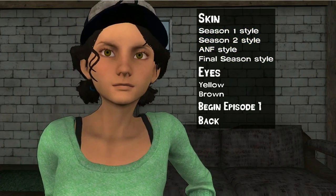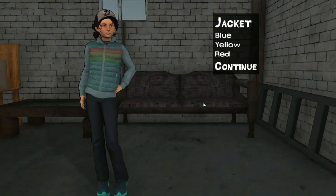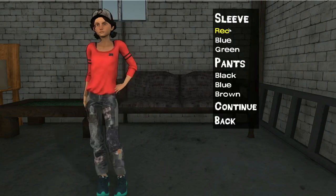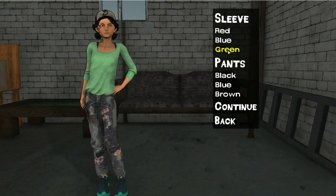Now I want to make it clear I have no idea whether or not we will be able to change Clementine's clothes later in the game. I don't know if, when we play the game, we get the option to pause it, customise Clementine again, and then continue. I don't think that will happen. What I believe is that this menu you're seeing is going to be the main customisation menu — so once you customise your version of Clementine, that's it, you're not going to be able to customise her again after this. But I could be wrong, I don't know. When I find out I'll let you all know.